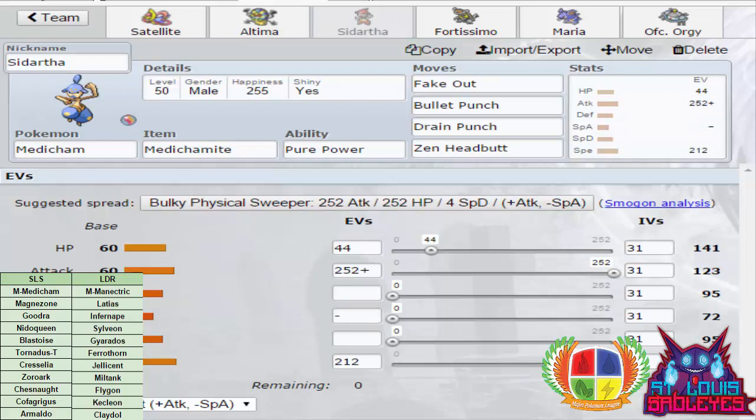Next we have Siddhartha, our Mega Medicham — this is the first appearance of the male one with a new nickname, since Titleist was the first and last appearance last time. It's running a pretty standard set: Fake Out, Bullet Punch, Drain Punch, and Zen Headbutt. The spread is max Attack Adamant because there's no point in being Jolly — we'd just speed tie with Flygon and I don't want to risk speed ties. His expected team is either much faster or much slower, so Jolly won't help.